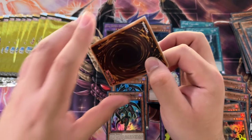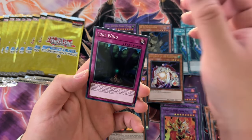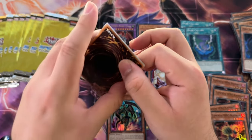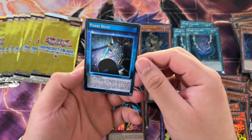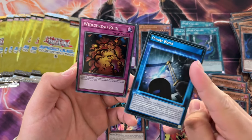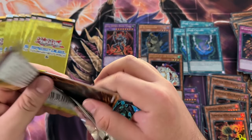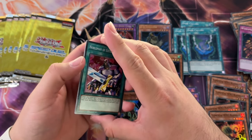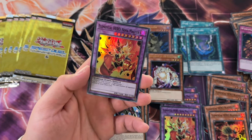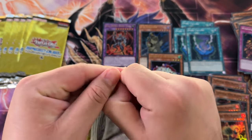Even Evil Hero Dark Gaia is decent in modern Yu-Gi-Oh - it's just if the effect gets negated it's essentially useless. Dark Summoning Beast, Rock Spirit, Power Bond. Power Bond has a skill that's pretty scary because a Cyber End Dragon with that skill - you start off with 4000 life points, you're not surviving that. You've got to have something in the back row to stop that. Elemental Hero Nova Master!